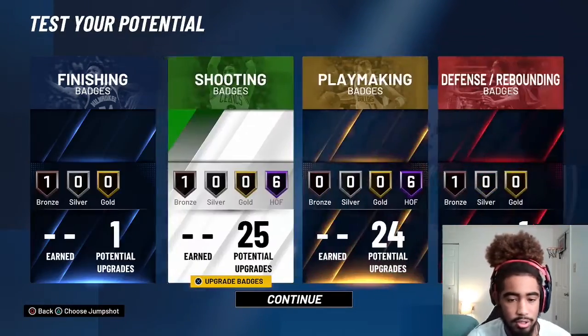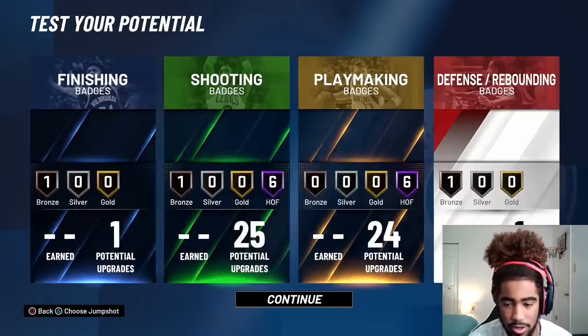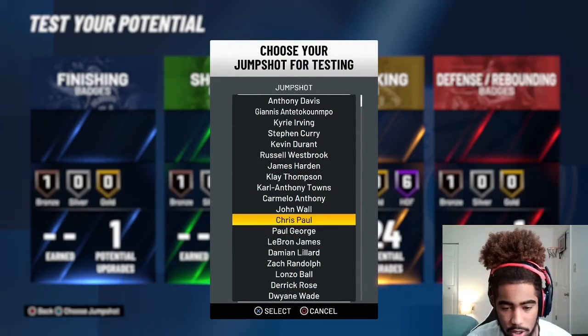For defense we're just gonna go with intimidator. So these are what our badges are looking like: one finishing badge, the shooting badges, the playmaking badges, and intimidator for defense. And we're gonna choose a jump shot — we're gonna go with Damian Lillard.